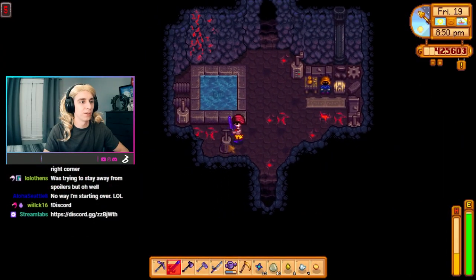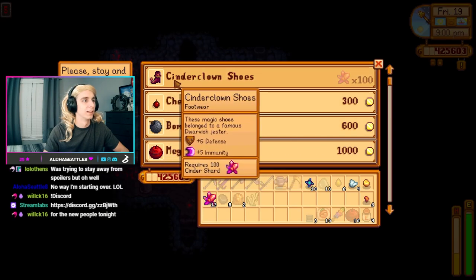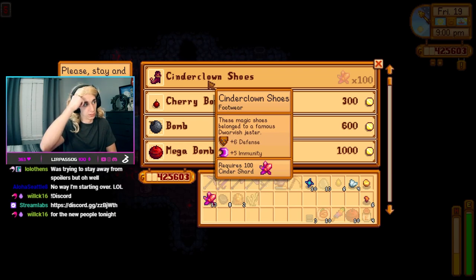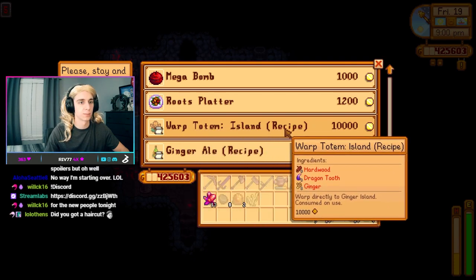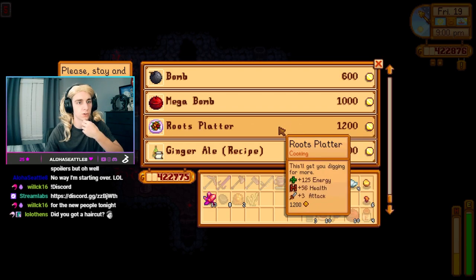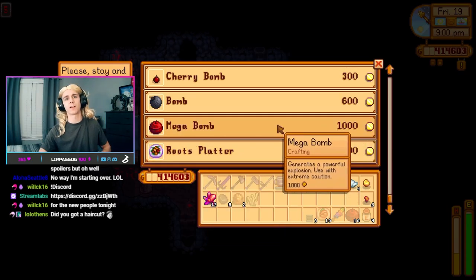Upon entering level 5, you'll come across a dwarf with a shop, a place to fill up your water, and a place to rest from enemies. For 100 cinder shards, the dwarf will sell you cinder clown shoes offering plus 6 defense and plus 5 immunity. He'll sell cherry bombs for 300 gold, big bombs for 600 gold, or mega bombs for 1000 gold. For 1200 gold you can buy a roots platter dish offering a plus 3 attack bonus. For 10,000 gold you can unlock the warp totem recipe crafted using 5 hardwood, 1 dragon tooth, and 1 ginger. You can also unlock the ginger ale recipe for 1000 gold, which uses 3 ginger and 1 sugar.